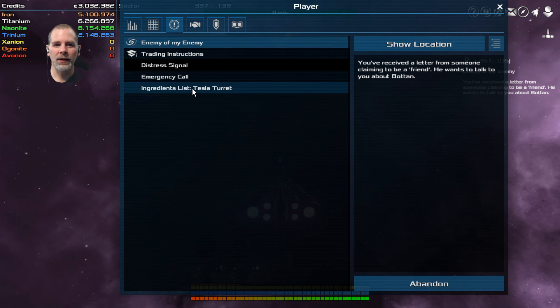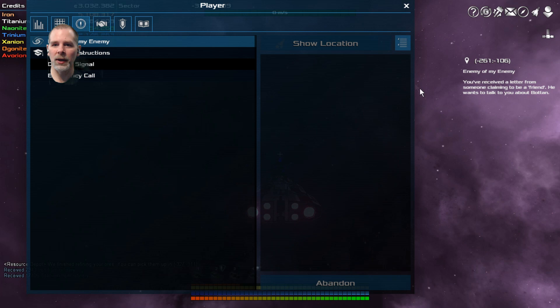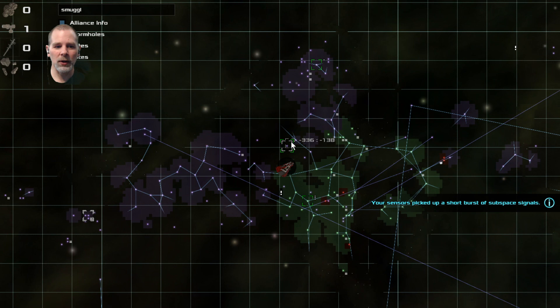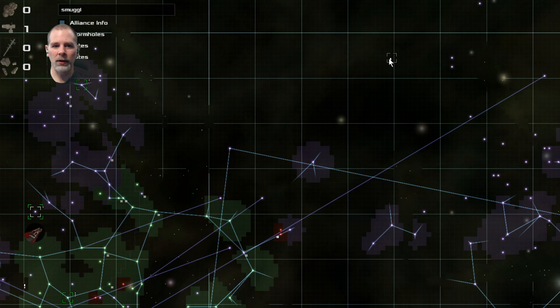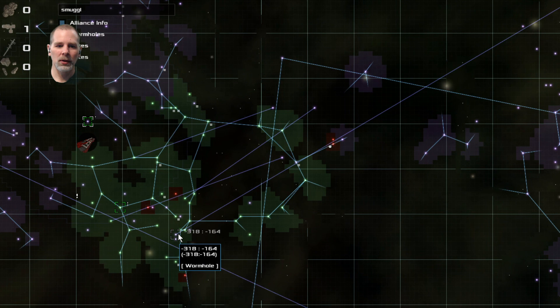Let's keep that item - we might need to make more Tesla turrets. Let's go back to this mission. We received the letter, coordinates 261-106. Is it marked somewhere? There it is - enemy of my enemy. We've got a wormhole over here and there are rifts right here. I think we're going to go to the wormhole.